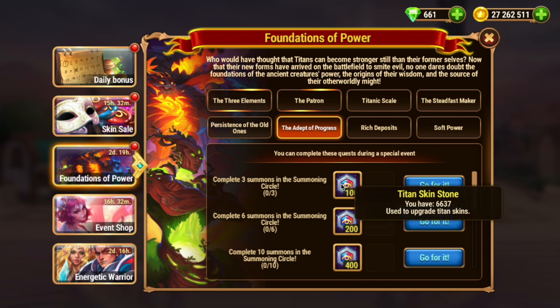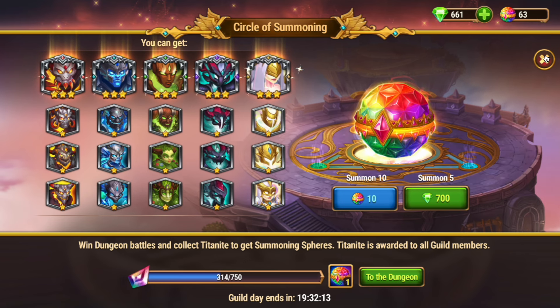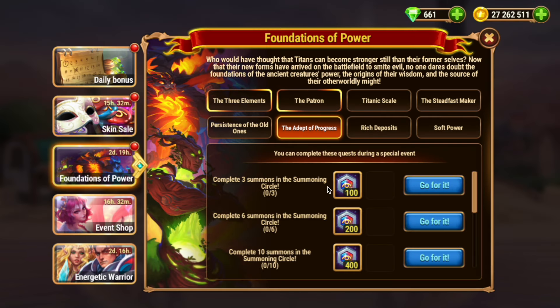The Adept of Progress gives you skin stones for completing the summoning circle a certain number of times. If you have enough summoning spheres, do it. If you need to upgrade your Titan skins, this is the event for that.